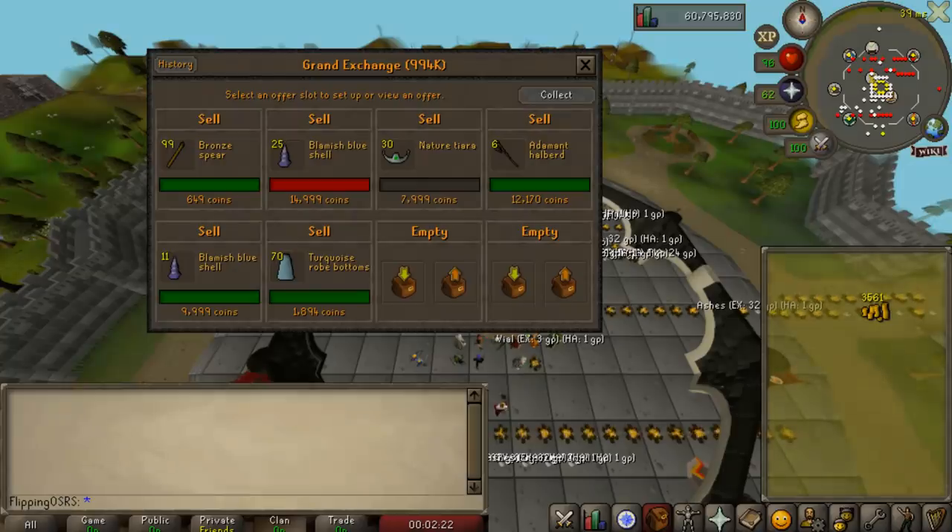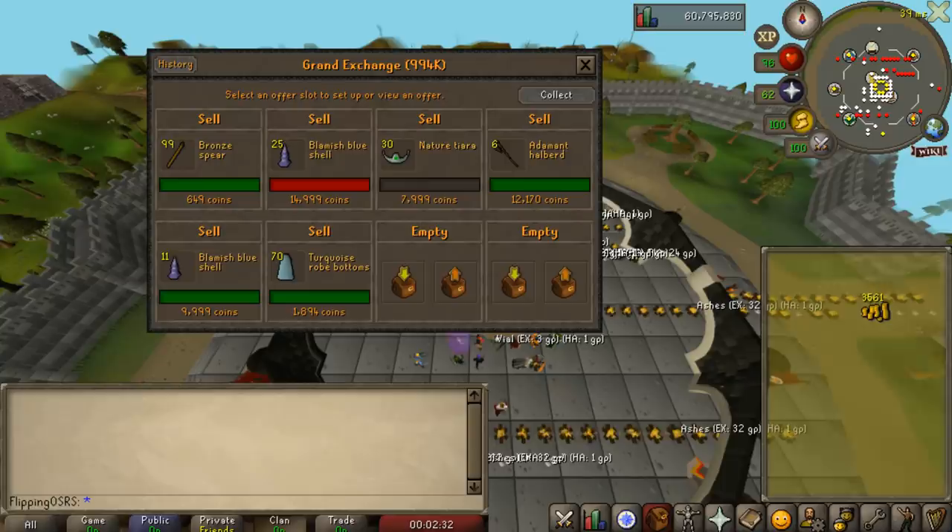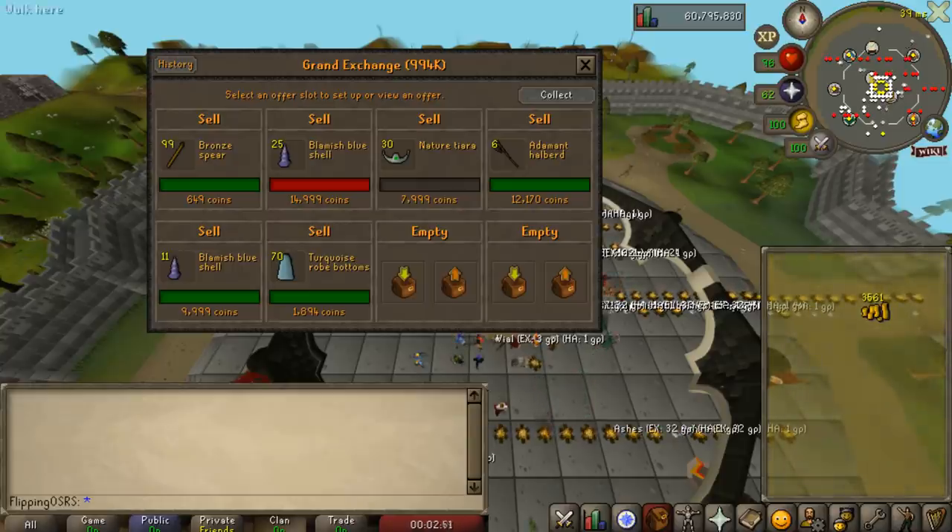Well, it's quite a bit later — it's been like a week, maybe even more. I kind of forgot I was doing this. But this is what ended up happening. Only on one item did we get a really, really good margin, and that is the blemish blue snelm. The rest of the items, while we did make money, it wasn't like 'I totally took advantage of that person' — they just overpaid a bit. We didn't have any luck on the bronze spears — we just ended up selling them back for a somewhat normal price.